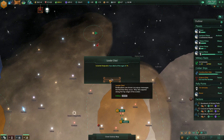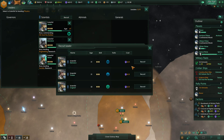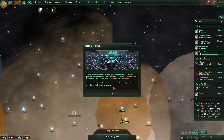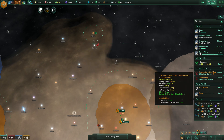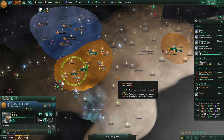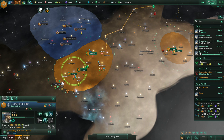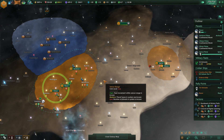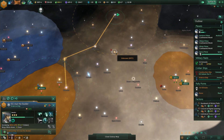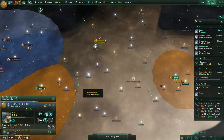Nothing colonizable up here — doesn't look like it. We just lost a scientist — let's recruit a replacement. Faction founded. Science ship — tell you what, come back down here and survey. Actually, we were looking at setting up a frontier outpost, so let's survey here instead.